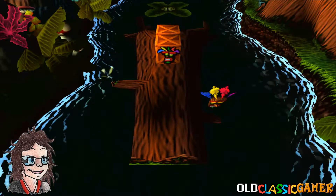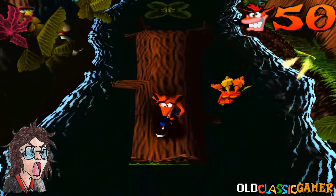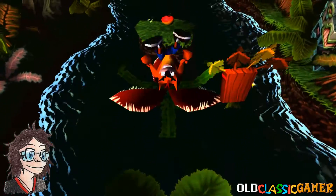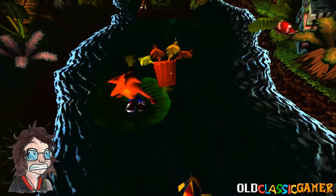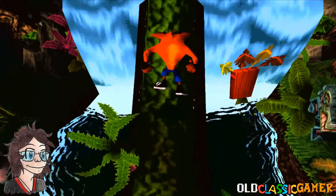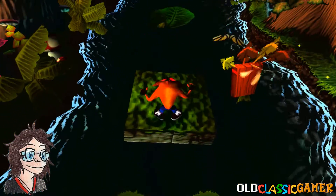This level is Up the Creek. Goddammit, you have to interrupt the game at the beginning. Anyways, on this level we have to be very careful, mainly because we can get all the crates, and with that we can get the gem as well. So, gotta be careful not to fall, not to do anything stupid.